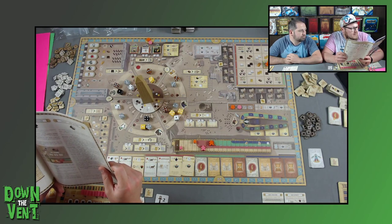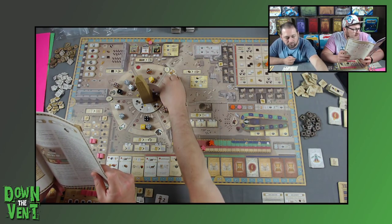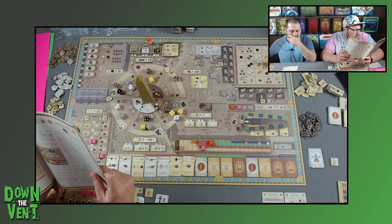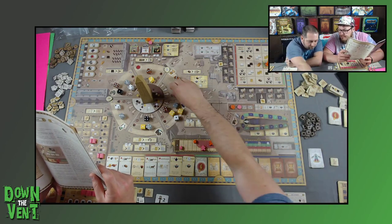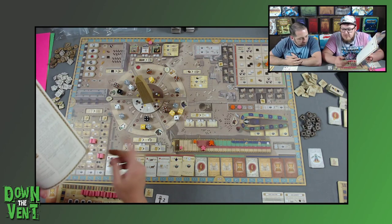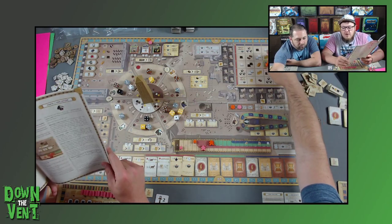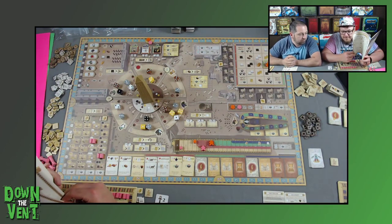Hathor allows you to construct one building around the temple complex. The cost is two to four bread. The value of the die you use to perform the Hathor god action does not restrict where you may construct your building. After paying the required bread, take the leftmost building from your player board and place it on the selected space. Then advance your population marker a number of spaces equal to the die value.